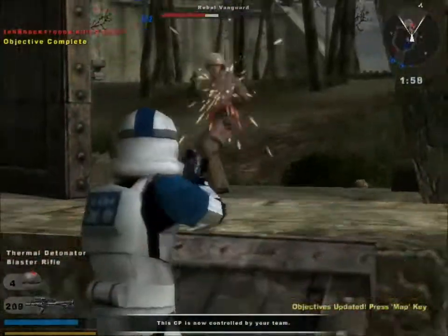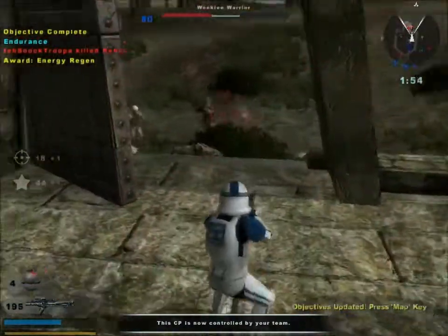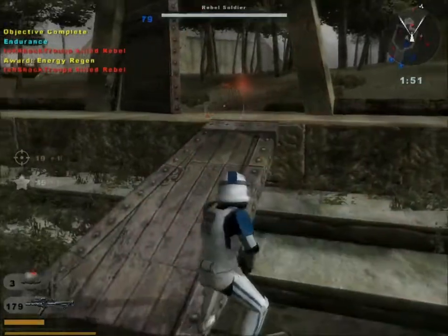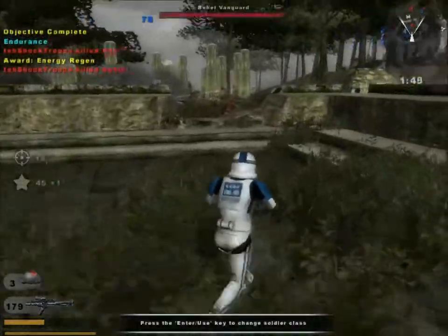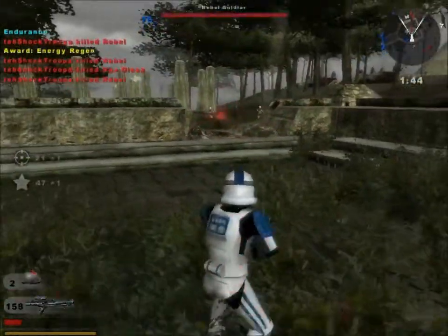The rebel counter-attack could start at any second. Defend the reflecting pool with all your might. Check your side.